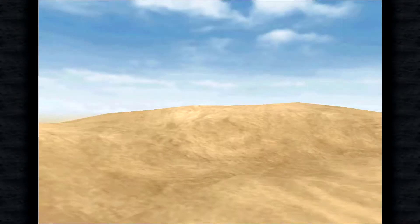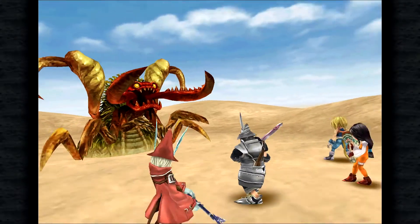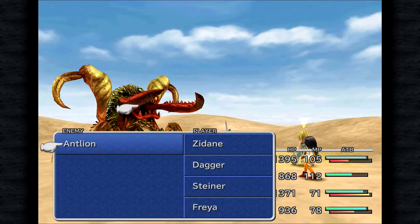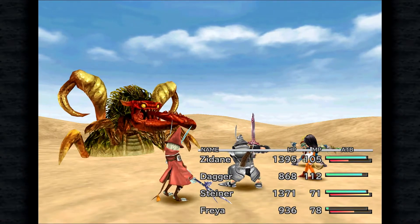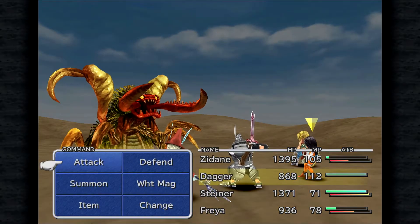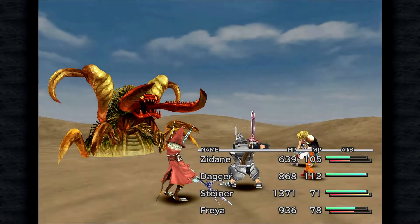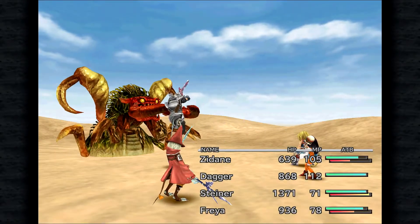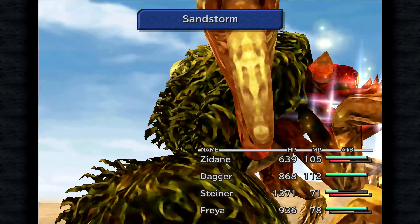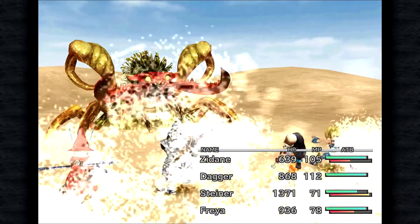In the back of my mind I was thinking it was going to be one of these things we fought out of a sand pit earlier on. What are these things called? Antlions — that's right. We need to remember to hit with a dagger. Counter horn — and he hits Zidane for a lot. 756! Holy crap. I think we should just be able to destroy this thing very fast. The landworms use Sandstorm too, and that's a pretty strong attack. Oh my God, as you can see. Holy crap.